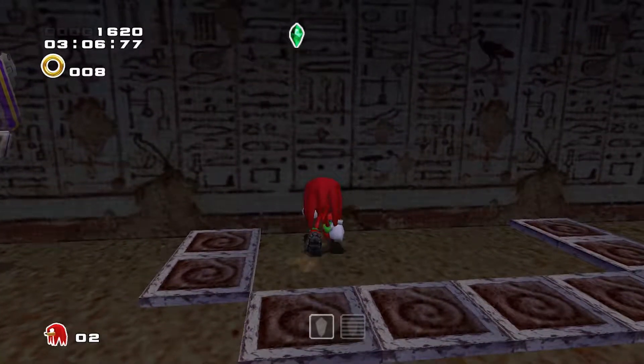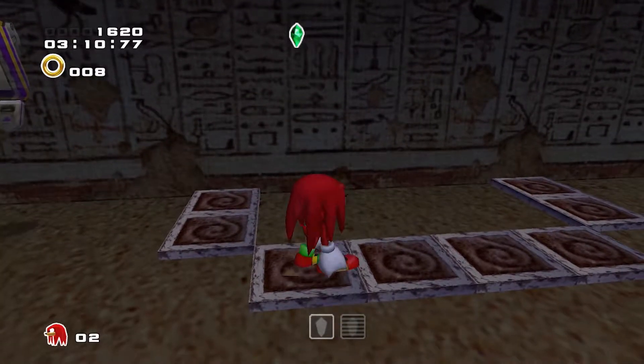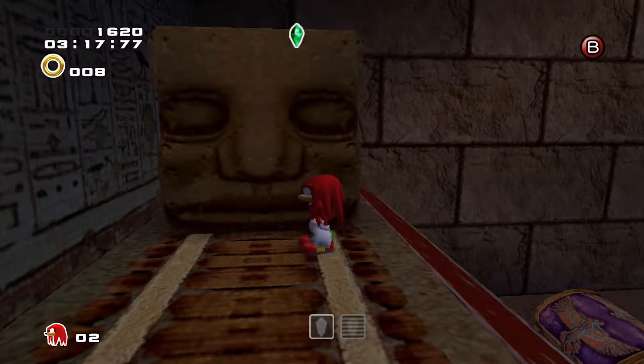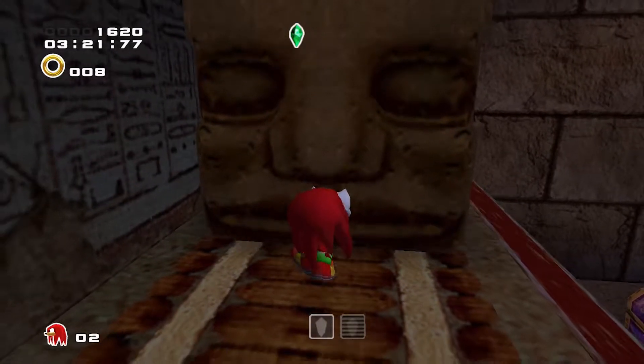Every character has a bigger counterpart in the opposite dark storyline. Tails is going to be robotic, and they all play the same way — they mirror. All of the Knuckles and Rouge levels are like this. Knuckles is better purely because he has the better songs.